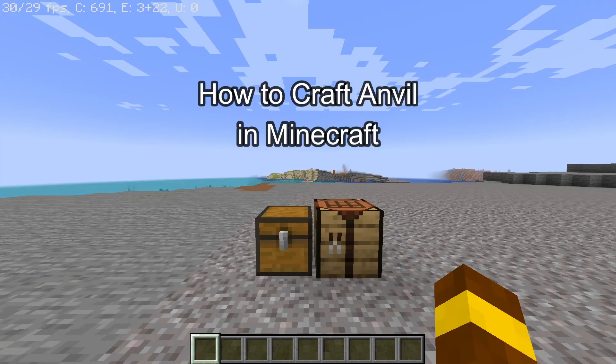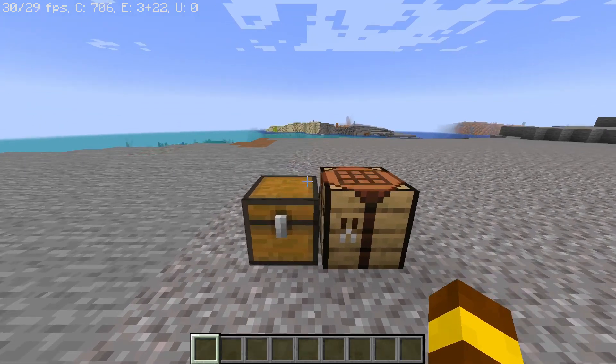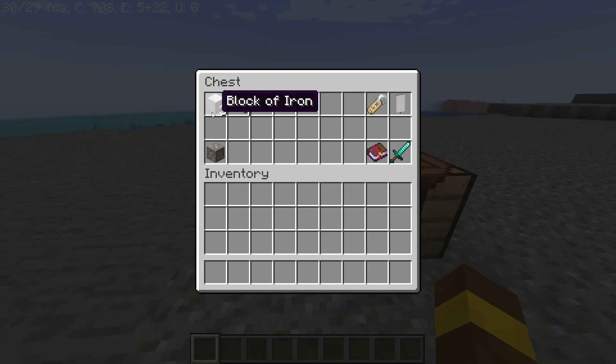Hello guys, welcome back to our channel Maple Gaming. Today in this video I'm going to teach you how to craft an anvil in Minecraft. So let's get started. To craft an anvil, all you need is some blocks of iron and some iron ingots. Now to get iron ingots, first you need to mine iron ore.